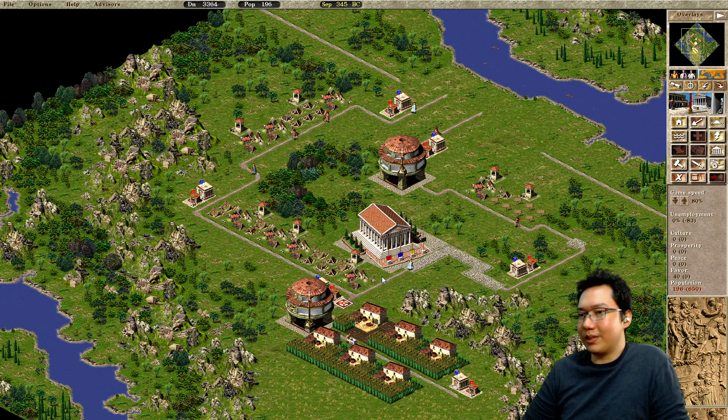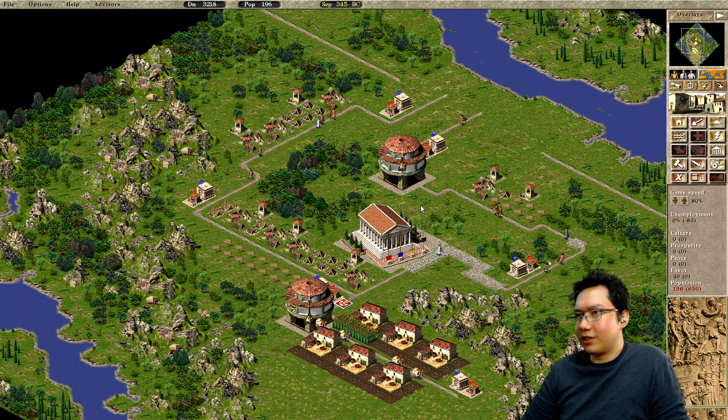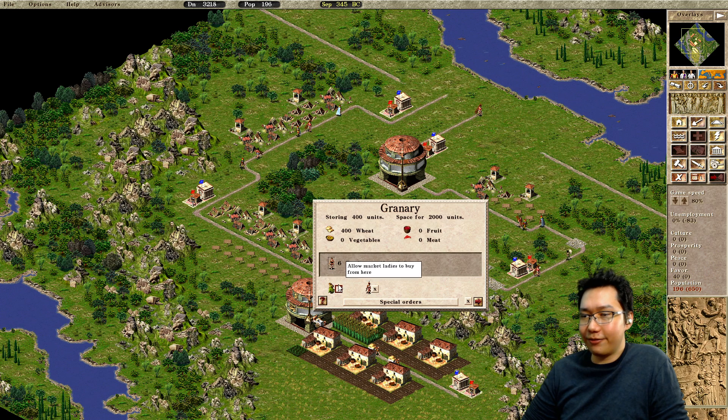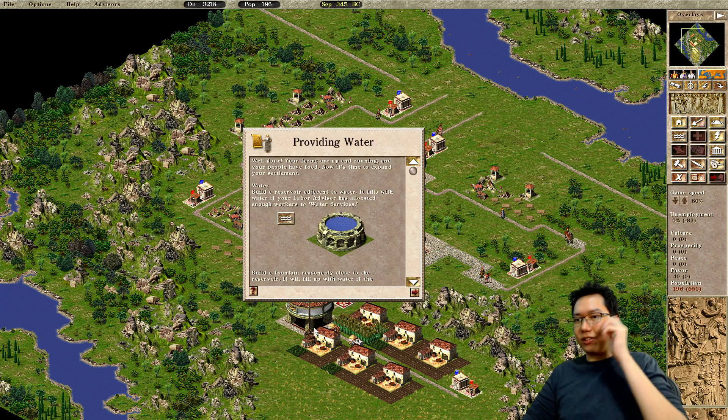We still have a shot at 83 workers. We need people to move in so that we can feed them, because we need people to work at the farms. So let's bring in a few more people. Food is starting to come in — I'm going to set this to getting wheat and turn off market ladies from this granary so that they do not come this way.